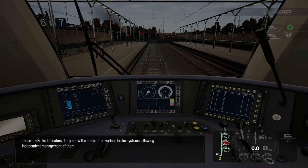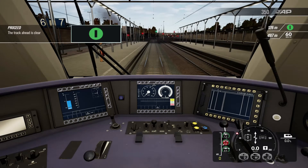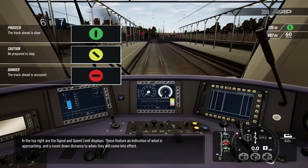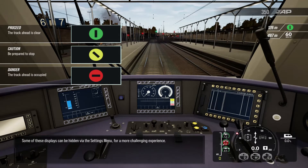These are the brake indicators. They show the state of the various brake systems, allowing independent management of them. In the top right are the signal and speed limit displays. These feature an indication of what is approaching and a countdown distance to when they will come into effect. Some of these displays can be hidden via the settings menu for a more challenging experience.